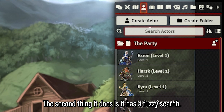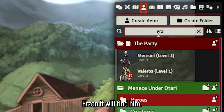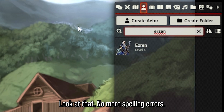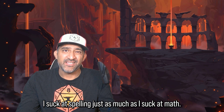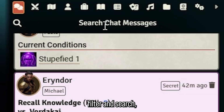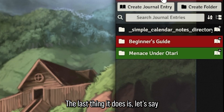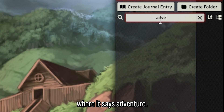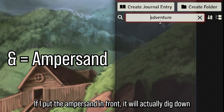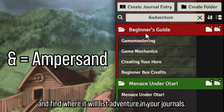The second thing it does is fuzzy search. For example, let me look for Ezran — let me misspell him as 'Erzan' — and it'll still find him. No more spelling errors. Dig Down even lets you filter and search chat messages for that one time someone said something funny. And if you put the ampersand in front of a search term, it'll dig down and find where it lists that word in your journals.